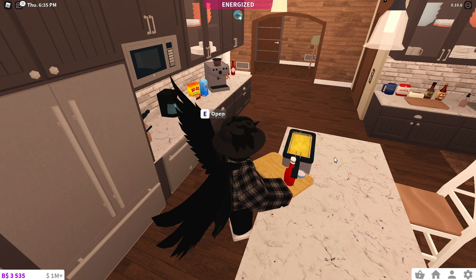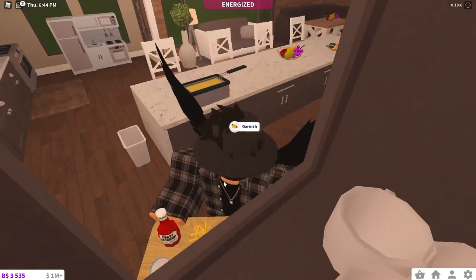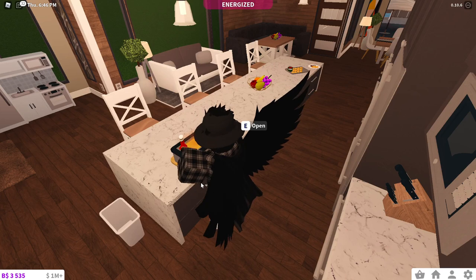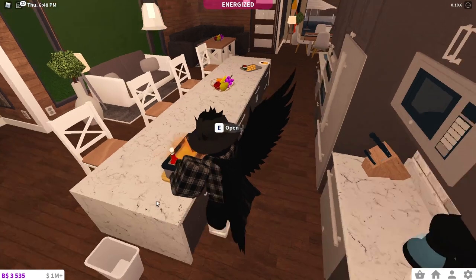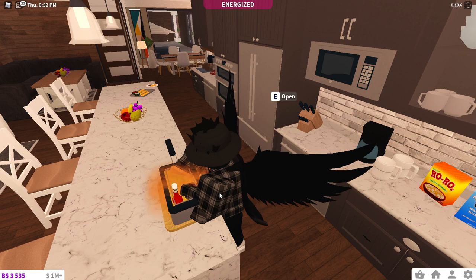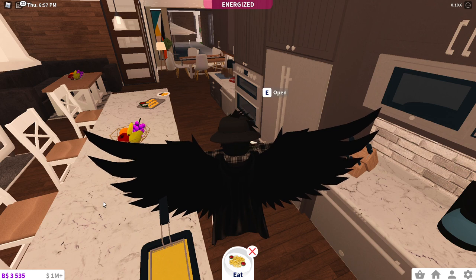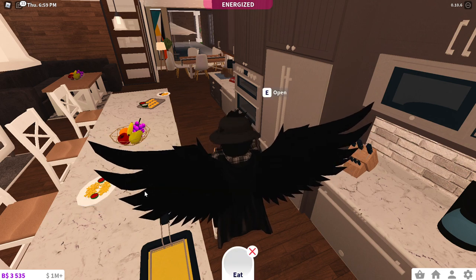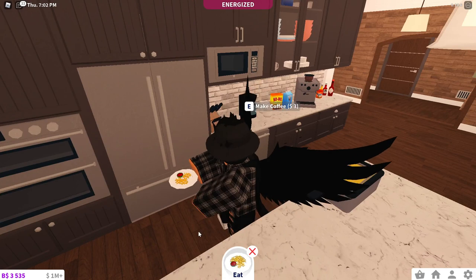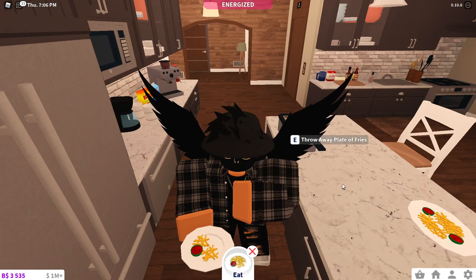Got the chicken nuggets, the french fries, the corn dogs - got everything you need for a little kid, and this is so cool. New foods, new things - really amazing. Now we gotta garnish these... I'm garnishing them right over the fryer which is stupid, but anyways. We can place french fries - take a portion for the plate of french fries. How do we eat them? Nothing shows up, but this is a really cool update - I really love these.